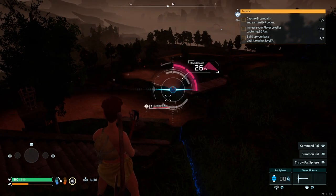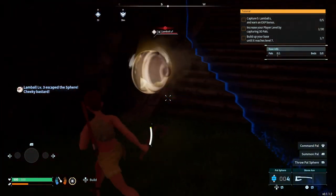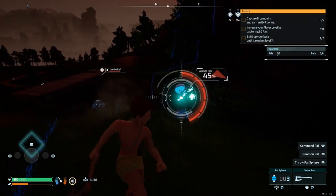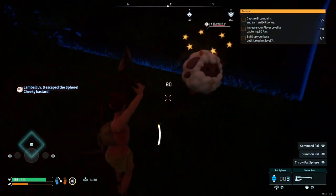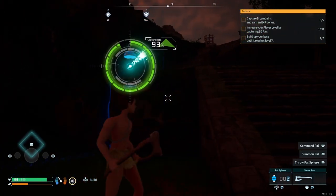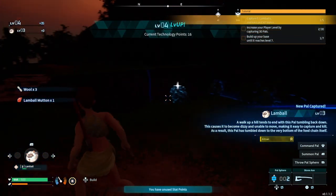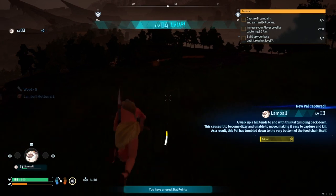Come on, surely. Oh no - okay get the axe out. Go again, come on - surely I get it this time, please! No - what is wrong with this lambble? I'm going to kill it! I waited three on that, I've got to go make more now. I better get this - yeah! I'll see how many more I can get before I have to make more power spheres, but that's annoying.